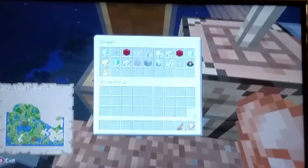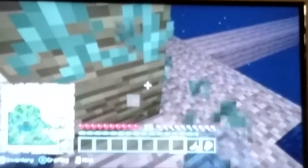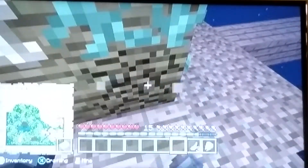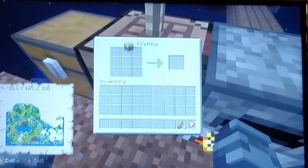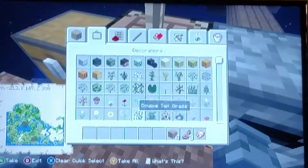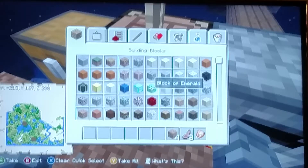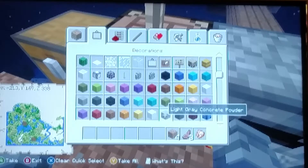Oh my gosh — Mom! She spilled something. Okay, well we don't have any wood so we'll have a flying tree — it'll be great. I just realized we lost the wool. This is fair, you guys, because we deserve that wool. Where do you get wool? Is it here? Aquatic update — why?